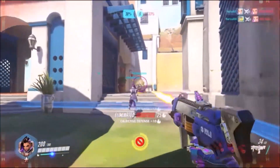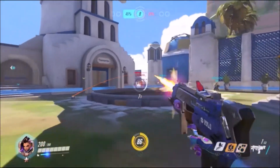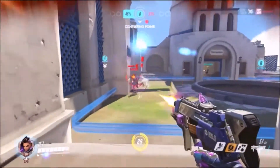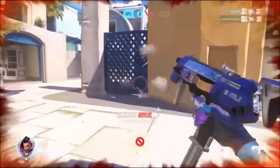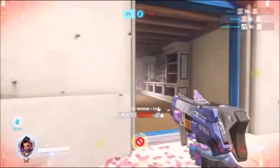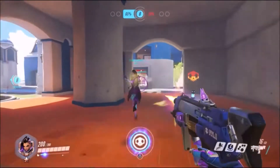Sombra also has a passive ability called Opportunist — when an enemy's health is below 50 percent, Sombra can see their silhouette through walls. It's kind of like Black Widow's ability, but this is only visible to Sombra, so your team is not going to be able to share that ability with you. It's a pretty useful ability that she's got.